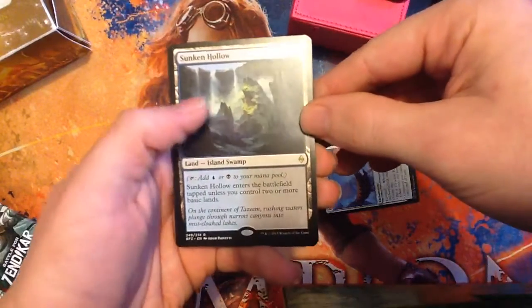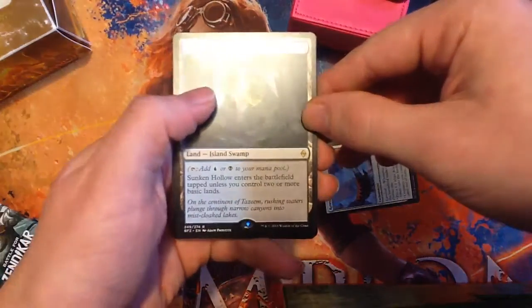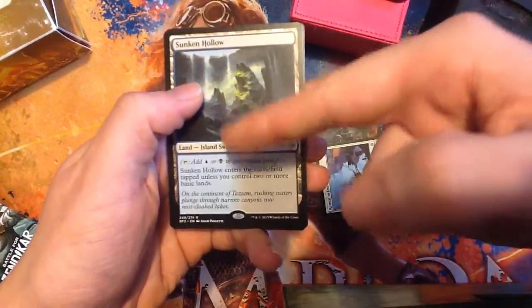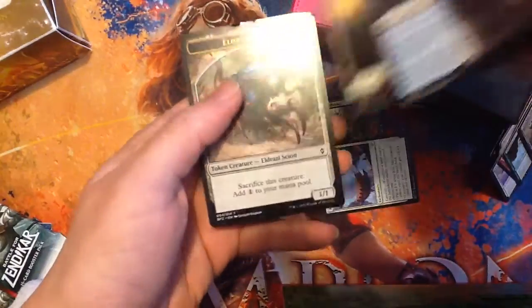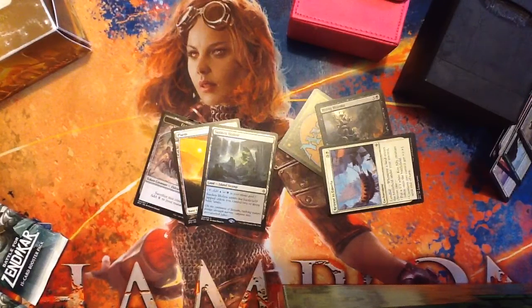Here we go. This is a good rare. We got a Sunken Hollow. It's an Island Swamp. Enters the battlefield tapped unless you control two or more basic lands. Tangle land, battle land, whatever you want to call it. Taps for two mana. Very good card. And a Full Art Plains, and an Eldrazi Scion token. So guys, if you liked what you saw, let me know. Let me know what you draft and all that fun stuff. And until next time, bye bye.